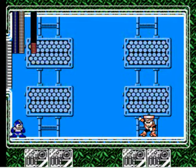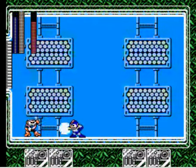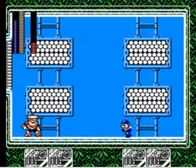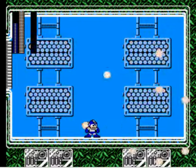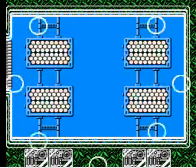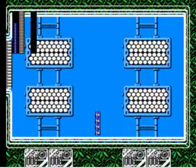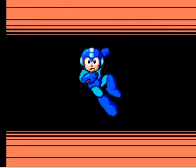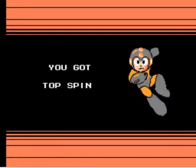Here's Top Man. The pattern here is really predictable — he's going to throw these three tops at you, he's going to attempt to spin into you, he's going to try to spin again. Goodbye. I'm sorry I'm making this look easy, but I've played this game so many times I know the patterns by heart — I know exactly how these guys are going to move. So we take his power, we take his topspin. I was actually looking at some other walkthroughs, and actually this topspin is a lot more versatile than I thought it was, but we will have to use topspin against another Robot Master.